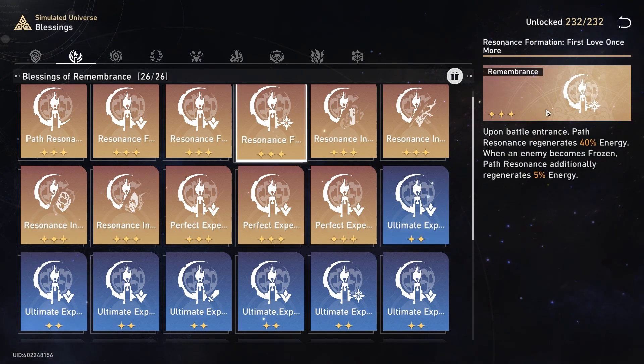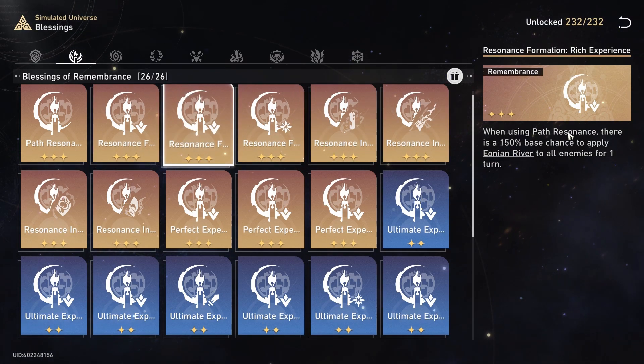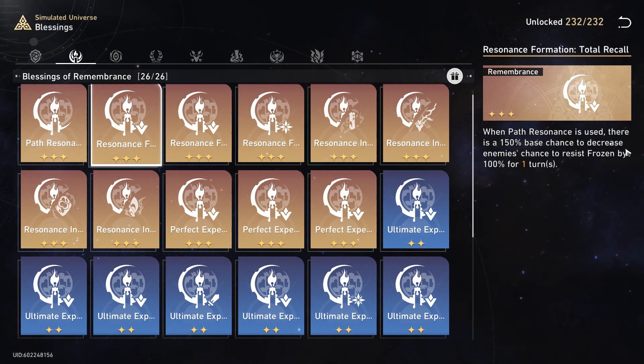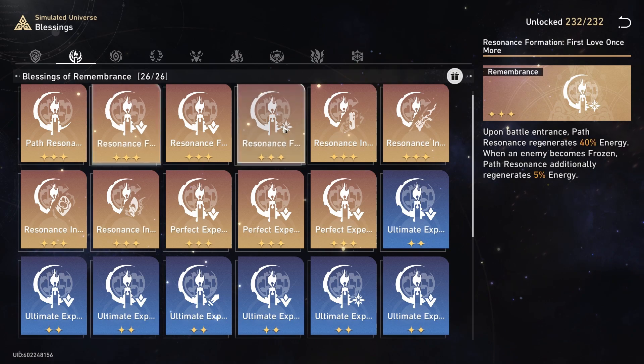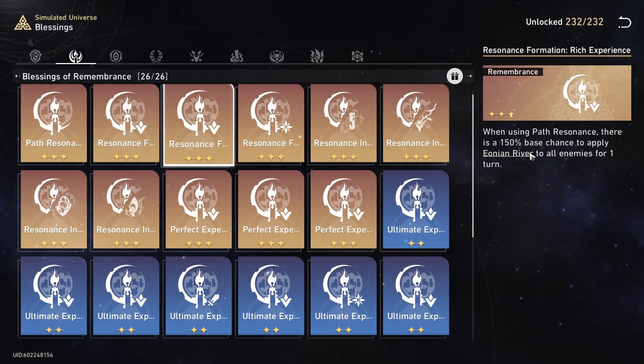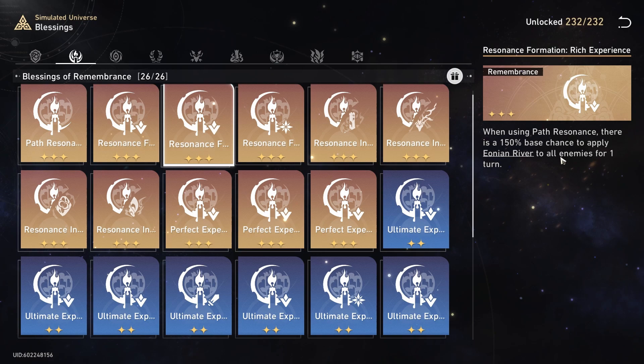Now for Path Resonance, I recommend this one first — First Love Once More — and then Total Recall, and then Rich Experience. First Love Once More takes priority the most because this allows you to get Path Resonance more frequently and actually freeze the enemy. Total Recall makes it so that the enemy actually gets frozen more. It's between Total Recall and First Love Once More, but you can choose whichever one you believe is better. This one also makes it so that you actually have a chance to freeze the enemy with Resonance, and enemies love to resist Eonian River, but once it hits, it gives them an extra turn of freezing.